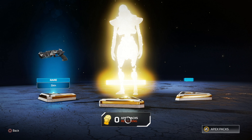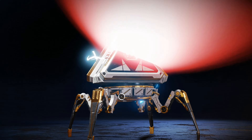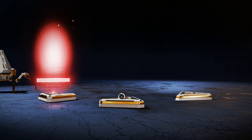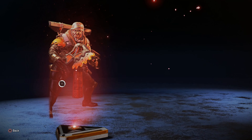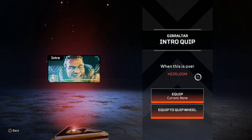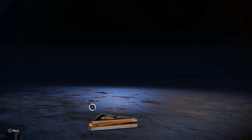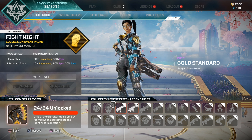End it with a legendary! The Revenant skin, let's go - we have some nice Revenant skins, not gonna lie. Oh, here it is - the heirloom, let's go! Gibraltar's heirloom, bro, let's go! We're gonna put on this banner pose and equip his heirloom.